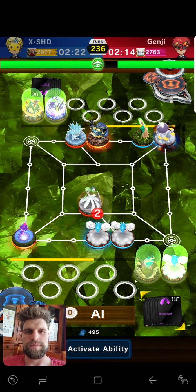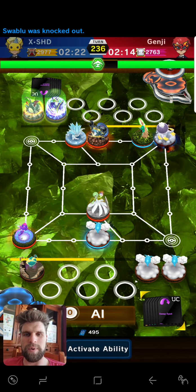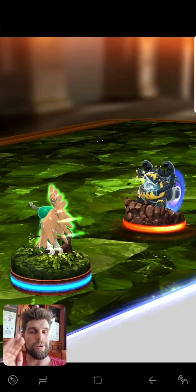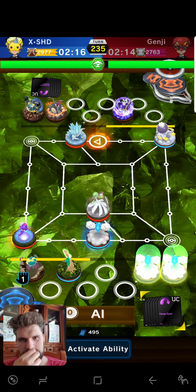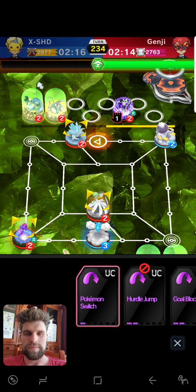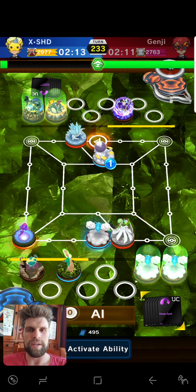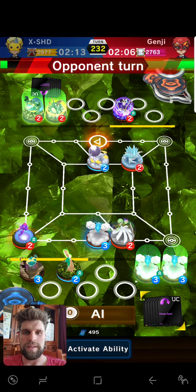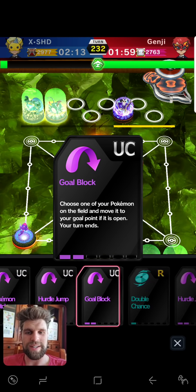Purple. When you need one more — I am going to Z-move. I need to knock him out right now. No more purples. That's good. That's not good though. But what I can do next turn — he has to attack and knock me out or else I'm going to threaten his goal. I'm going to go here and attack. Now he's got to try not to attack or potentially goal block next turn. Then I attack again, he's got Hurdle Jump, and I just need to land Earthquake for a winning attack.